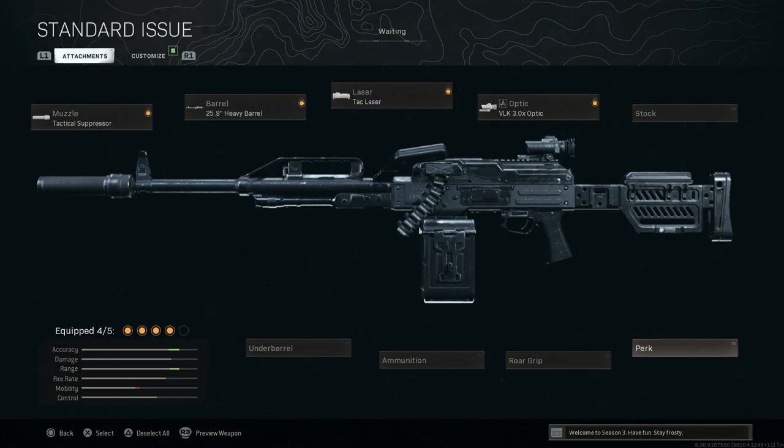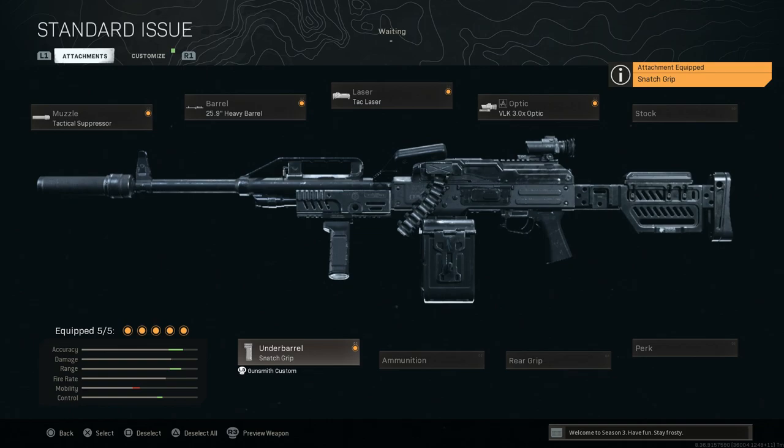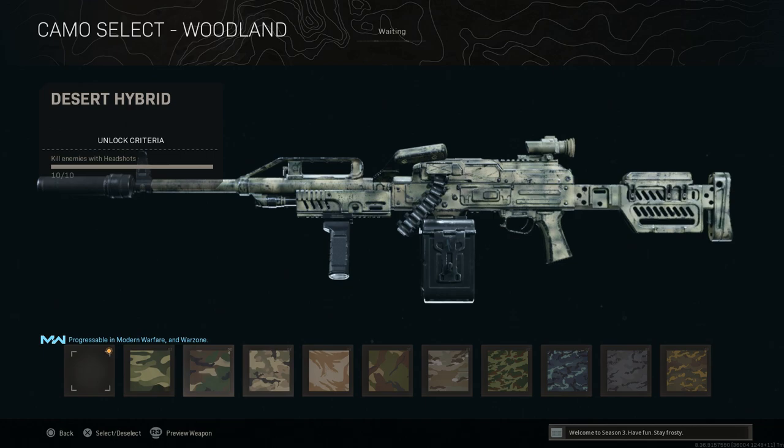Because we're using a Russian LMG with the PKP today, we can use the VLK. For the stock, we'll leave the base stock since the blueprint gives us the Zenico-style buttstock. We'll skip the perk, rear grip, and ammo. For the underbarrel we want the snatch foregrip — that gives us recoil control and ADS speed increase, with the con being movement speed. You can see the B33 PK handguard there on the bottom, very nice looking.